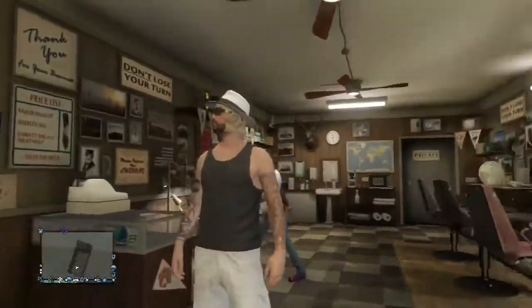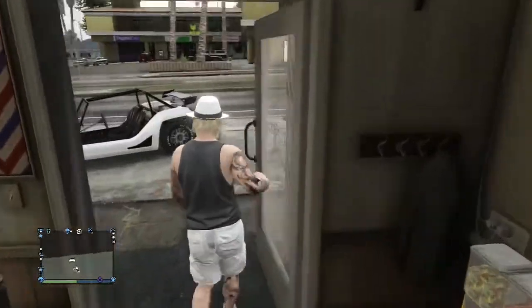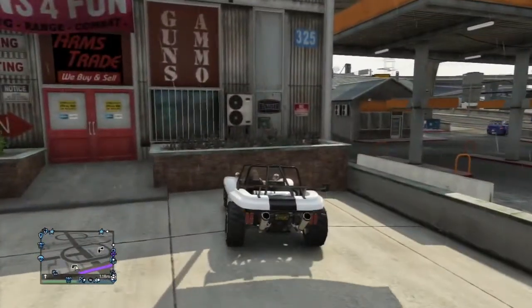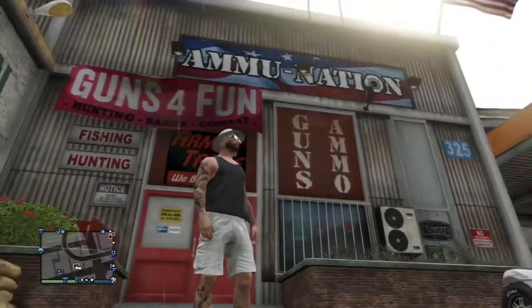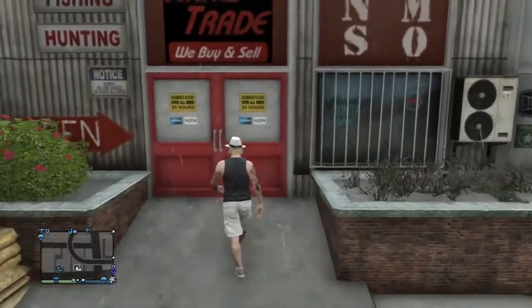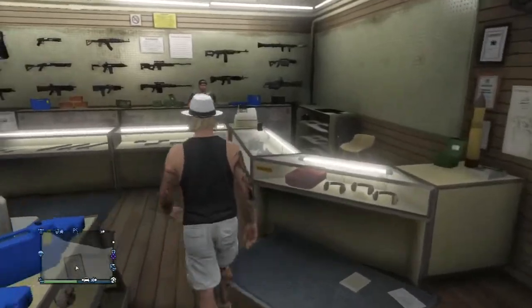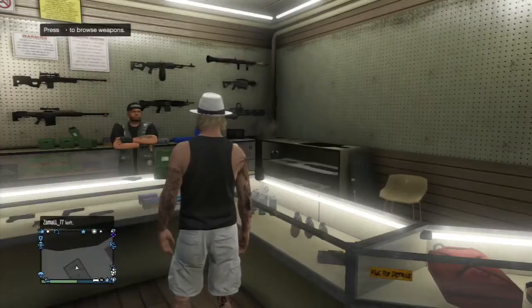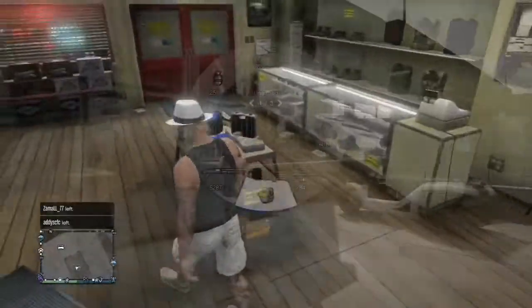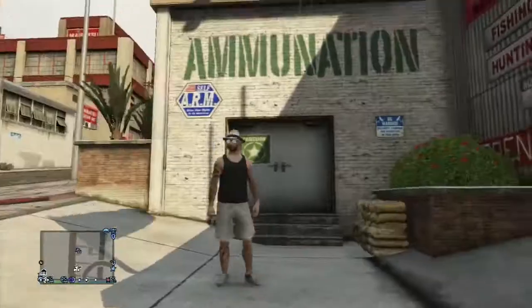That's the first change to my character — the hair. Next we're going right down the road to Ammu-Nation. There's supposed to be a new SNS pistol and a broken bottle weapon — it goes where your bat and nightstick and stuff go. Here you can see I purchased the SNS pistol, which is a little small pistol, and the bottle. I'm going to go outside and try the bottle out because it seems pretty cool.